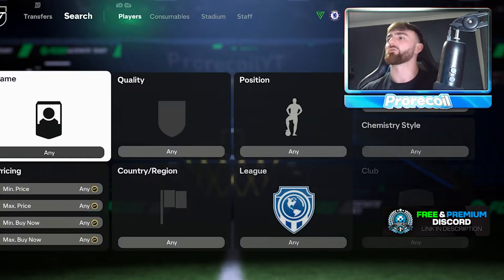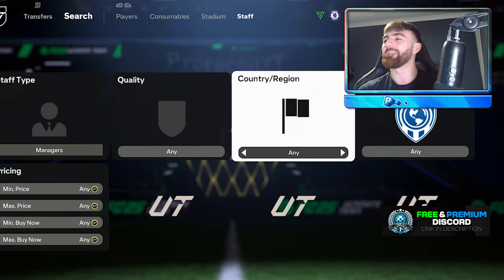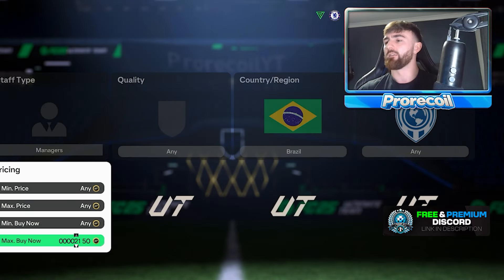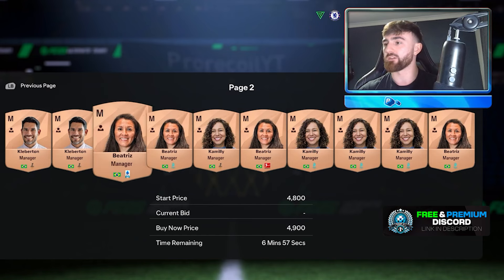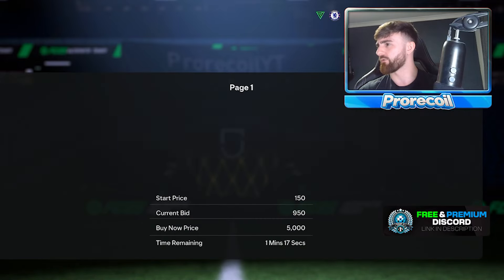Then you want to head over to the transfer market. First of all, just to go through all the staff we can make profit off right now, there are a few nations. First, as always, Brazil. Every time there is a Brazil manager, they're always a silly price. So you've got Cleberton, Beatrice, Camilli - about four of them. There are rare ones in there as well.